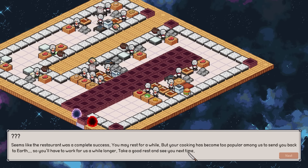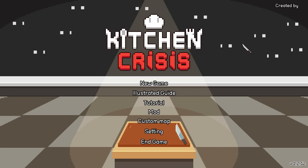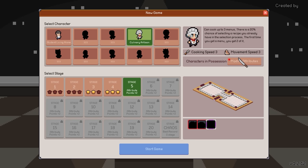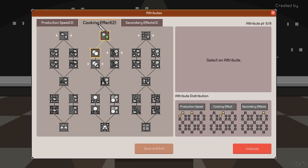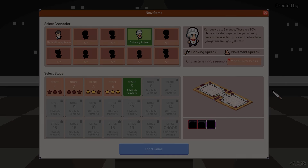Seems like the restaurant was a complete success! You may rest a while, but your cooking has become too popular to send you back to Earth, so you'll have to work a while longer. Pow - amazing. Total satisfaction - those steaks were really good. Fried rice - we served maybe four or five burgers, not a lot. Kitchen Crisis - man, the game is really cool. There is a whole system where you can upgrade your attributes and get extra bonuses and things like that. Tons of different recipes, the layouts really kind of change how you cook. I really rate it, I'm really into this game. We might be playing some more at some point. Hope you guys enjoyed - until next time, see ya!